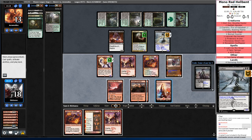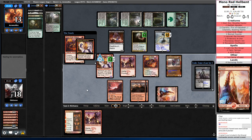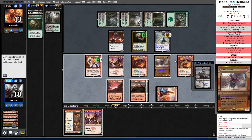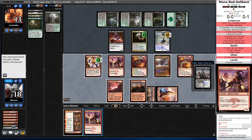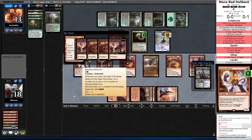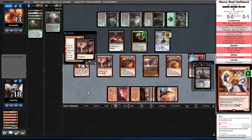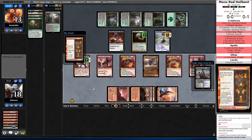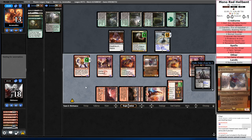I guess this means I just empty my hand. I can attack in with Hazoret, but it's not going to do anything. I do want a redundant Soul Scar Mage for sure. Is it worth it to discard Monastery Swift Spear to Hazoret? Probably not — I think I'm just supposed to empty my hand here. Didn't have anything to do with the mana, so there's no point in cracking the mana off of Runaway Steamkin yet. Opponent's going to be able to hit for four, but we're going to be drawing at least three cards here. We have an Indestructible Blocker.